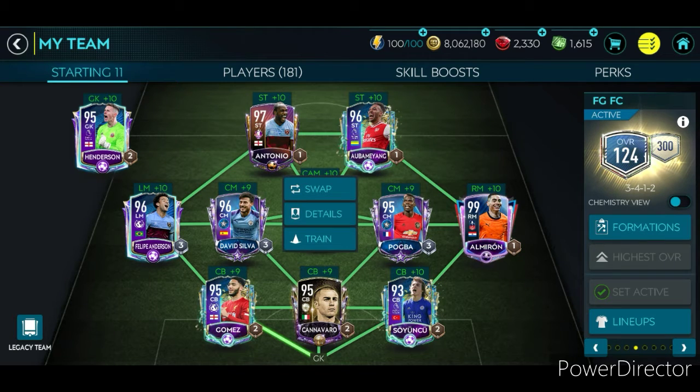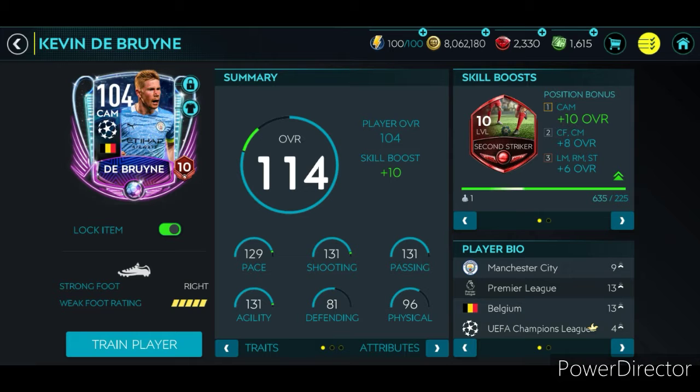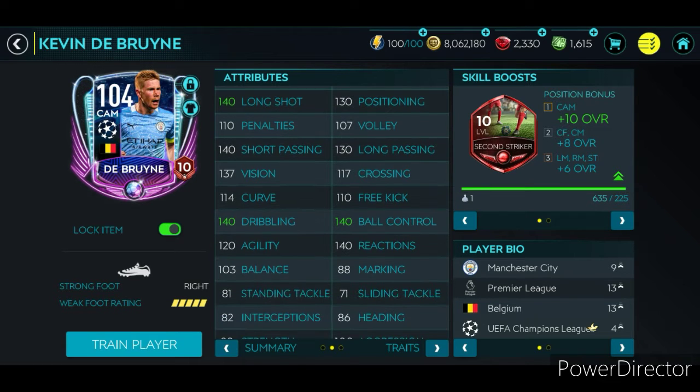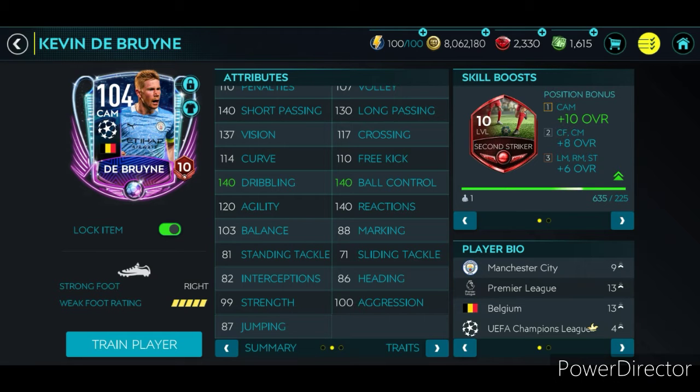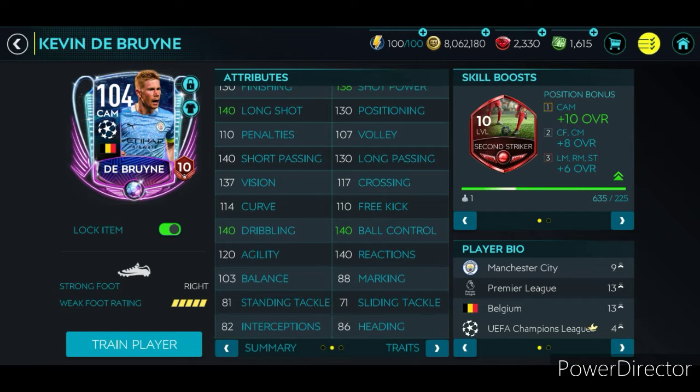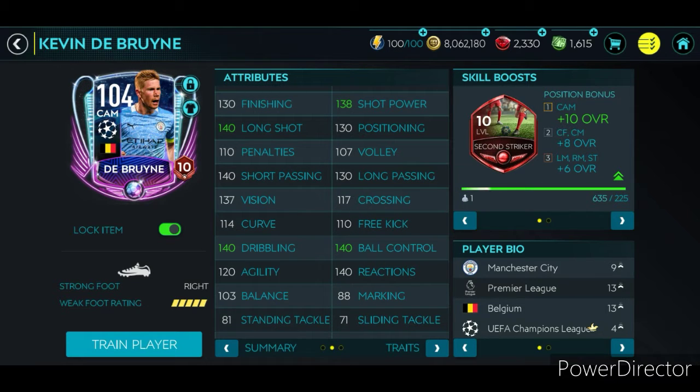So what we're going to do is check out his stats and then test them out in a match. Let's check out the stats. Look at this guy — 103.1 acceleration, 128 sprint speed, 138 shot power. That is insane. With 140 long shots, so obviously he's good with free kicks. 140 dribbling with 140 ball control — that's awesome stats. With 140 also on short passing, 130 long passing, so obviously good as well.